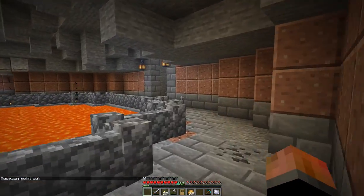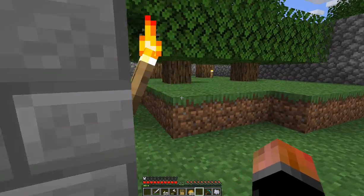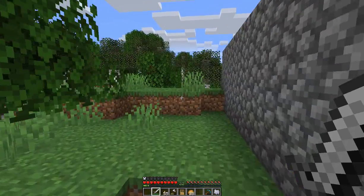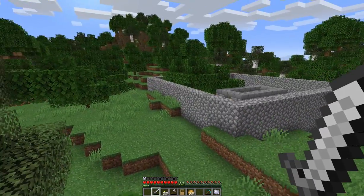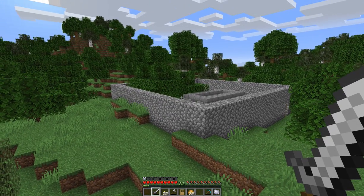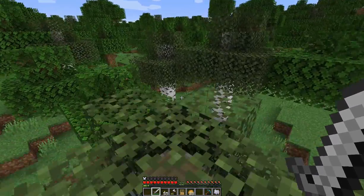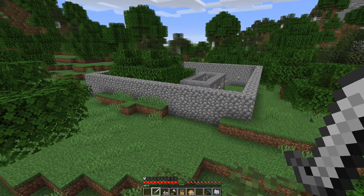We're up at the surface. You're probably wondering what this one thing here is all about. This is sort of a placeholder for a ruin build that I want to make. My thought process is that I want where we're building to feel like it was built in an old ruin. To do that, I want to build something on the surface that's kind of mysterious — maybe like some sort of temple ruin — but I just want it to be kind of small.